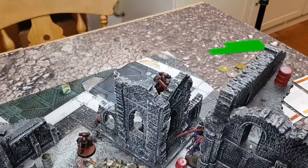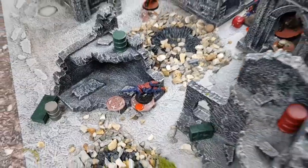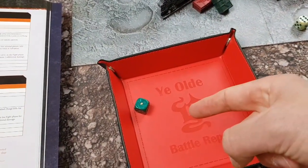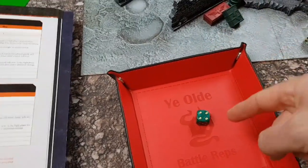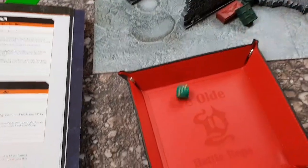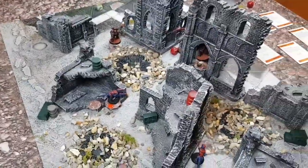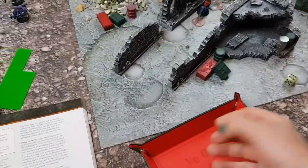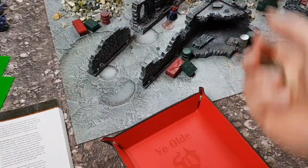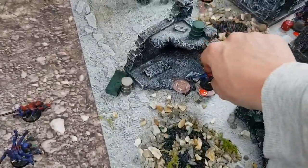I'm going to fire with this Intercessor and spend a command point on Careful Aim — he's now hitting on twos, but obscured so actually threes. Still misses. He's a sniper though, so he gets to reroll. Hits, wounds on threes — wounds. Minus one AP. That six won't save that Termagant — but he's only got a flesh wound, so it's a four to take him out of action. That's a dead Termagant, he's gone. Objective no longer held by the Tyranids.